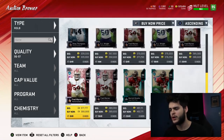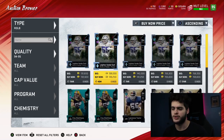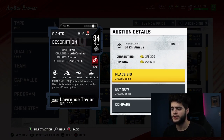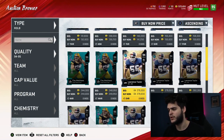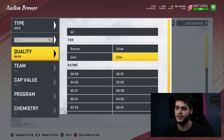Right outside linebacker — no brainer, go with Lawrence Taylor. I preach Lawrence Taylor every year. Go to right outside linebacker, buy Lawrence Taylor, power him up, and you're done for the year. Great speed, great acceleration, great power move, great finesse move. He hasn't gotten an upgrade since back around November or December during the NFL 100. It's been a while and he's going to be getting good upgrades soon. Trust me, you're not going to want to miss out on the next upgrade because it's going to be kind of glitchy.